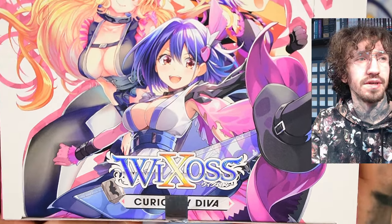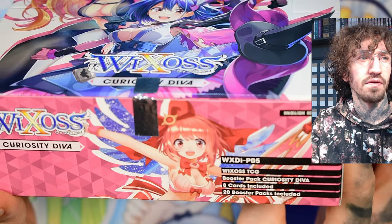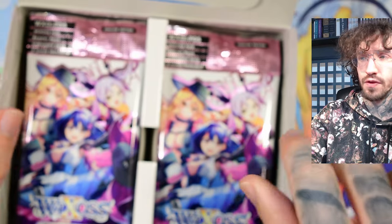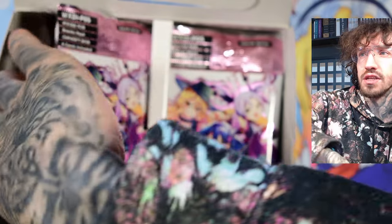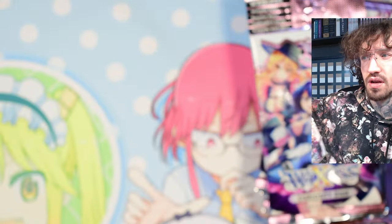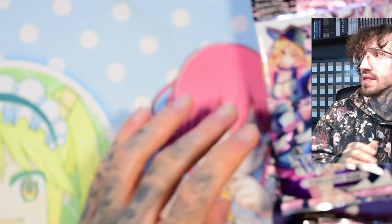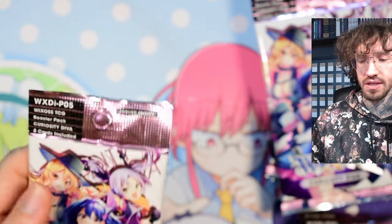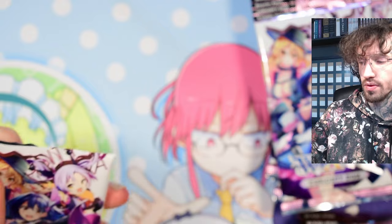Hello and welcome to another Wixoss unboxing today with Curiosity Diva — Wixoss P05. I did open one box recently on my live stream and got pretty lucky with my pulls. There are a few playable SR cards like the H21 Natural Element Queen, a level three blue signi, the Dire Bride — a red signi printed in the Double Heroine set, so she's the least important — and Gaia Bulk, a white level three signi.